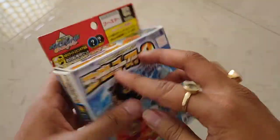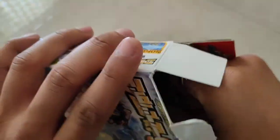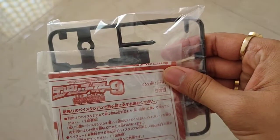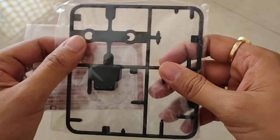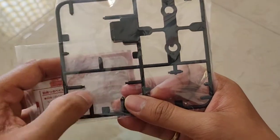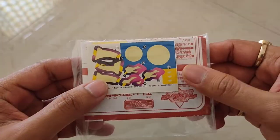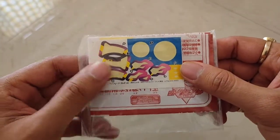So without wasting any further time, let us look at the contents of the box. By the way, as usual, I have already assembled the Beyblade so as to make the video smooth. This is the frame in which all those parts came attached, and this is the sticker sheet and the instruction manual. I have already applied the stickers.